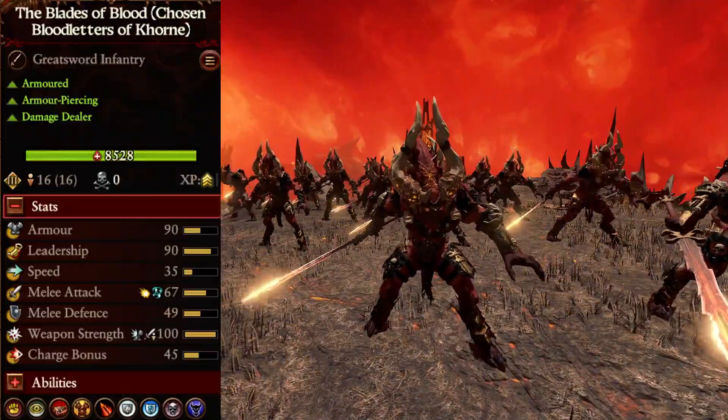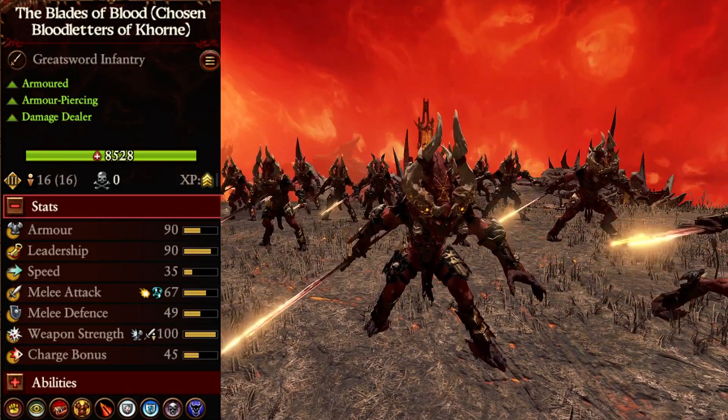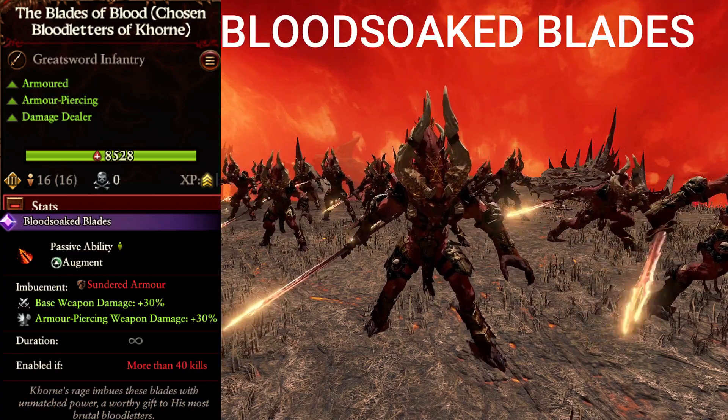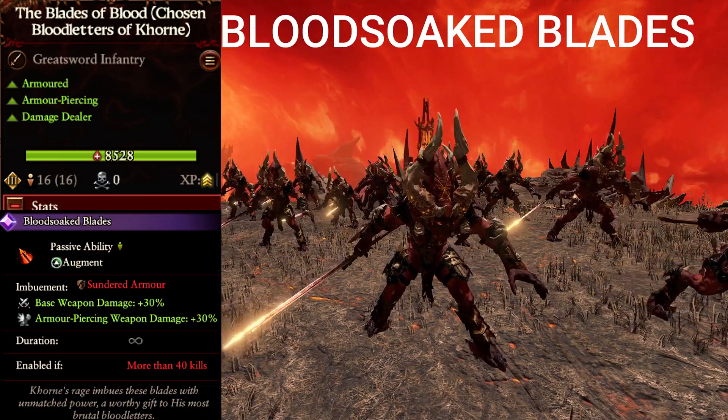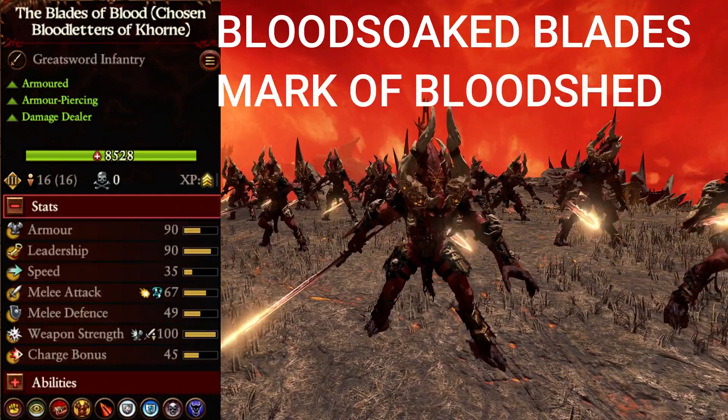And then there are the Blades of Blood, the Chosen Bloodletters of Khorne Regiment of Renown. Their attributes are armored, armor-piercing, and damage dealer, and their abilities are Blood-Soaked Blades — which is imbuement of sundered armor, as well as base weapon damage plus 30% and armor-piercing weapon damage plus 30% — Mark of Bloodshed, and Gorefest.